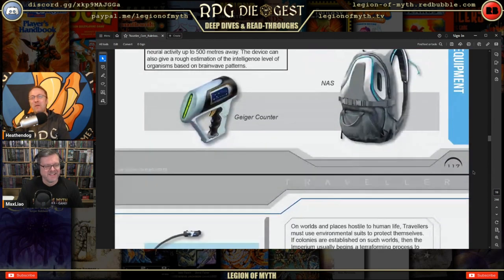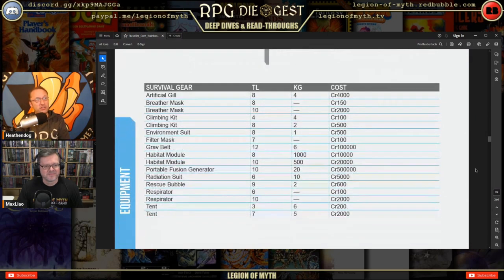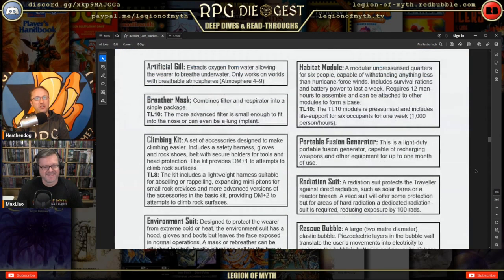Survival gear includes artificial gills, a breather mask, climbing kit, environmental suit, filter mask, gravity belt, habitat module, portable fusion generator, radiation suit, rescue bubble, respirator, and a tent. The portable fusion generator is capable of recharging weapons and other equipment for up to one month of use — and no, there's no explosion risk built in.